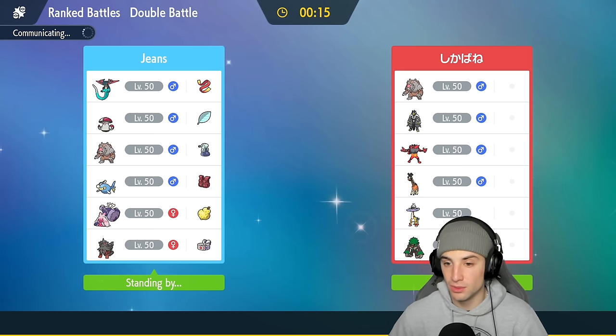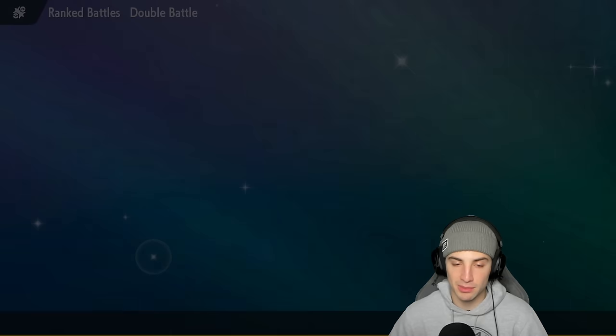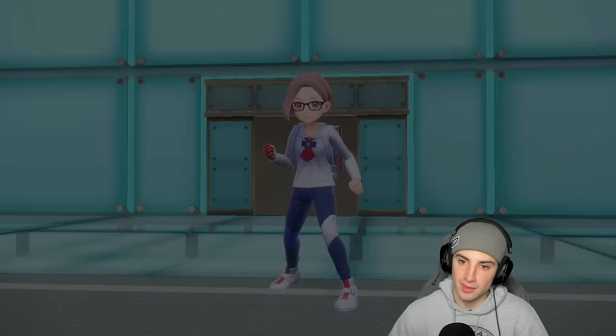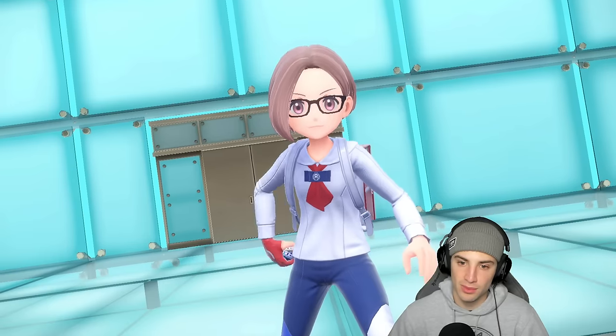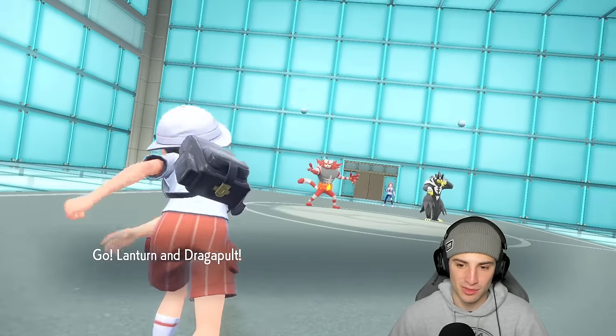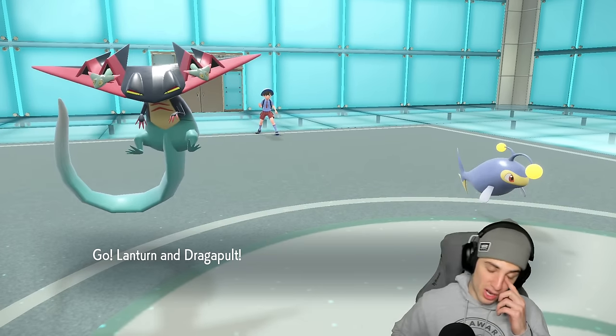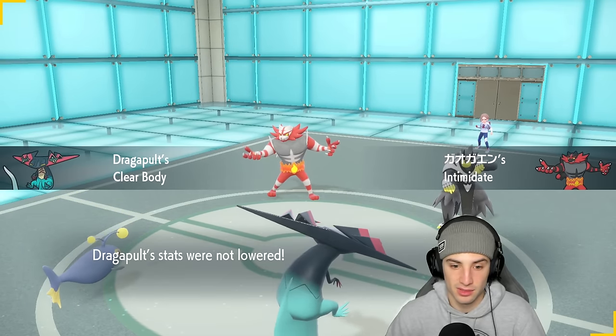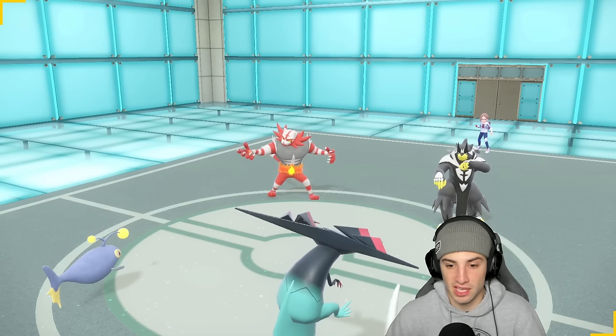Lantern's not that good, but it has a bunch of coverage moves and Assault Vest trying to get after it. We love some speed control — Electroweb across the board. They do go Incineroar, they're gonna Intimidate and probably Fake Out the Lantern, which could be tough since I don't have Protect on it. There's Incineroar and Urshifu — kind of tough. We have Water Absorb, so they can't Fake Out my Dragapult, and I have Clear Body so Intimidate doesn't affect me.